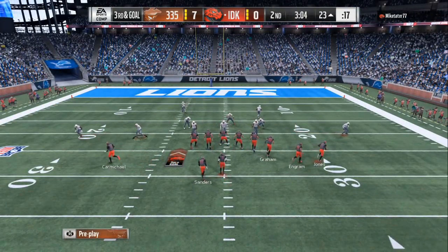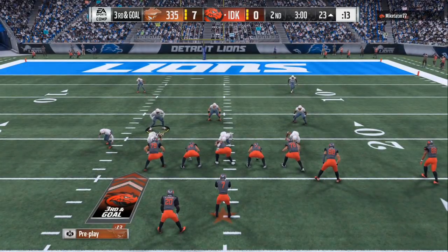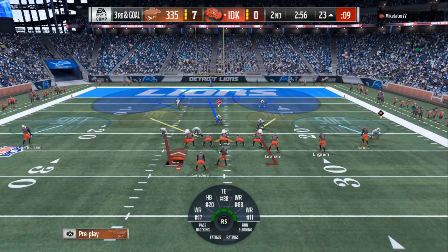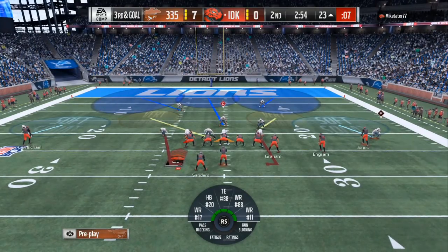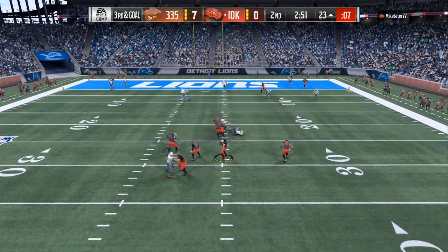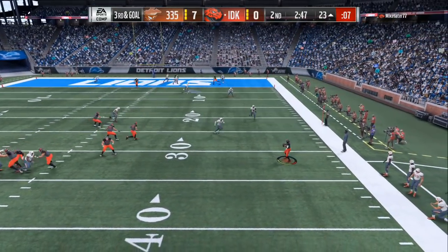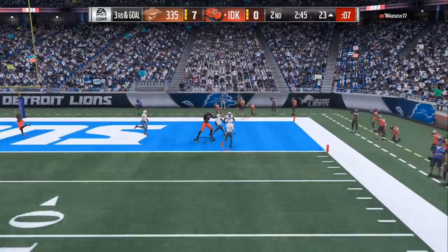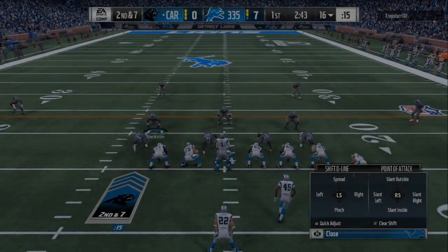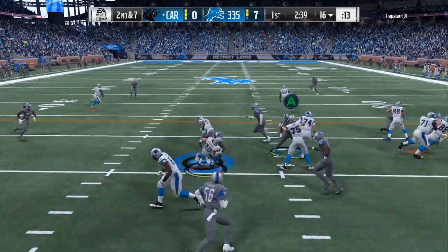Now third and goal — you want max coverage again. Let off the blitz but still make the quarterback feel uncomfortable. Come out in the 3-3-5, base align and press, and make sure your outside corners are in soft zones — everything is locked down. He's in field goal range already; I just don't want to give up a touchdown. I want him to throw it within 5 to 12 yards and take three points.